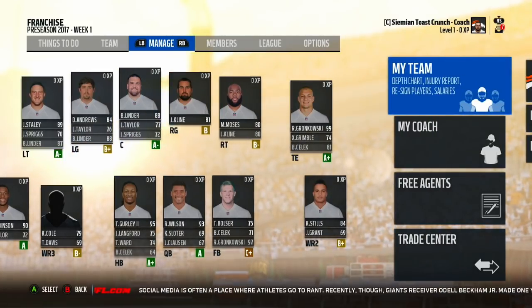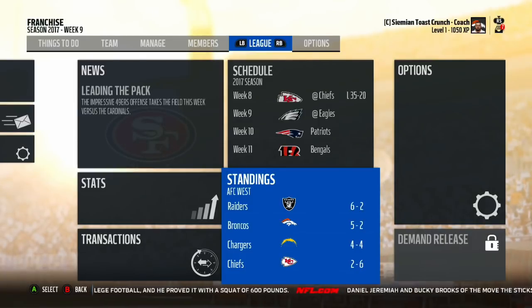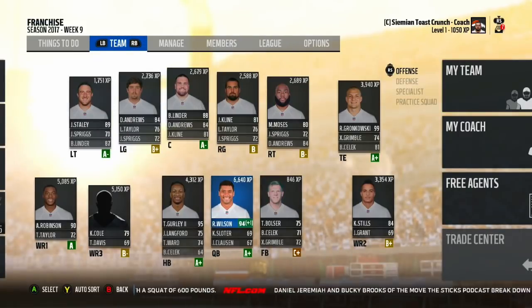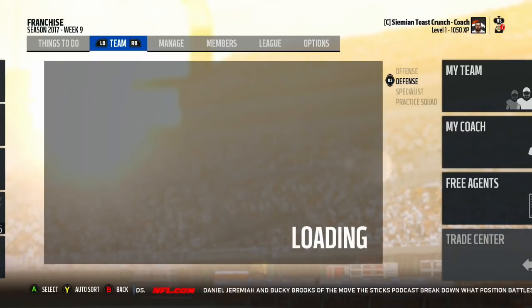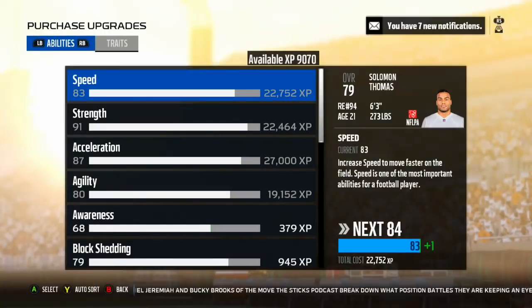I'm going to make sure all these guys are playing in the correct scheme, change the playbooks, adjust the experience sliders, and then I'll see you at the midseason mark. Here we are at five and two — the team is playing fairly well. We're in second in the division though; the Raiders are in first, Chargers in third, Chiefs in last. Russell Wilson is playing with some confidence, which is always nice. Solomon Thomas has 9,000 experience — I'm going to spend that.